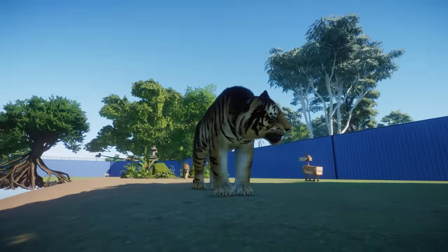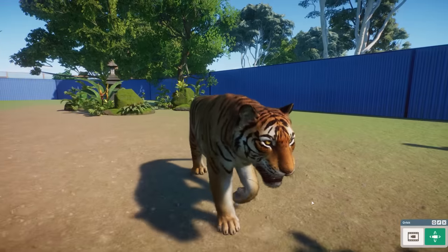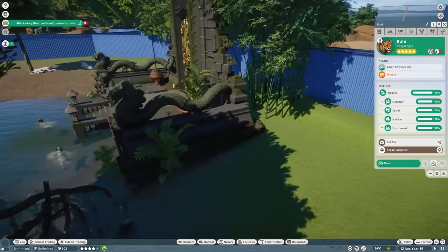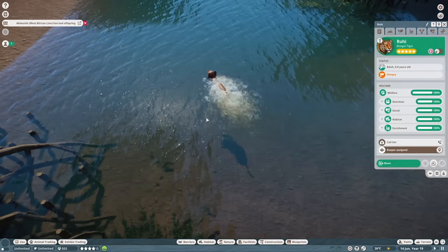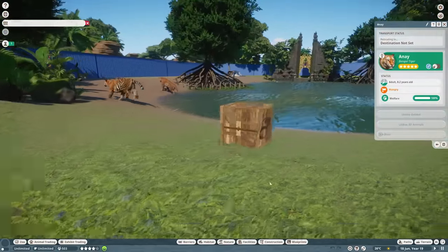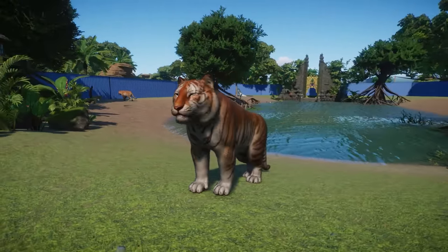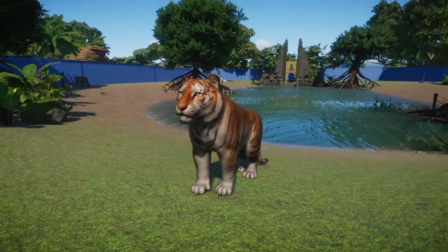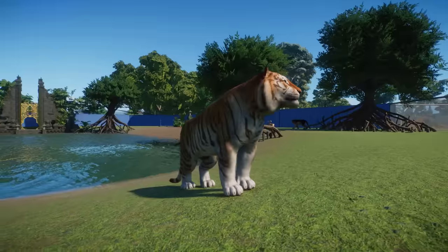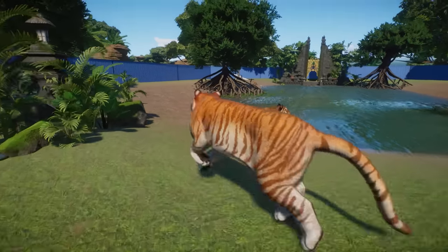The golden tabby tiger is so gorgeous — a bright, more subtle-striped individual. Unfortunately these morphs are often seen in roadside zoos with poor conditions, but in Planet Zoo you can give them the best conditions possible in your own perfect zoo. The coloration is just stunning when you get the animal out of the water so you can see the insane color variation clearly.